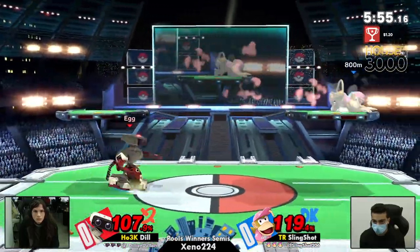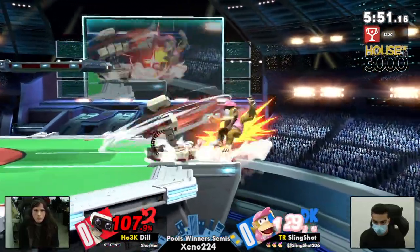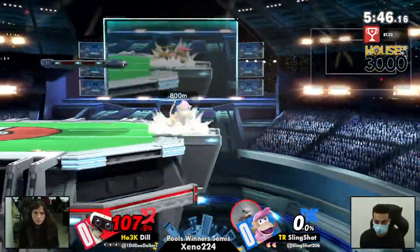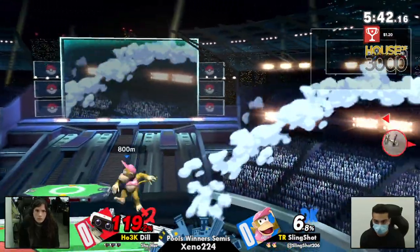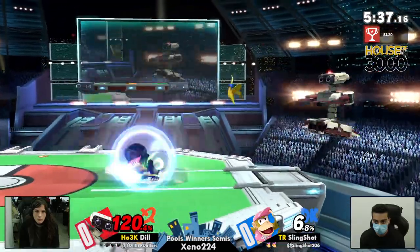It's actually kind of funny how the items for both of these characters are a little interchangeable — both Dil and Slingshot have been using them to convert as they usually would. Just barely going to be catching that neutral getup with the arm rotor. Dil taking the first stock. Now Dil's going to play a little bit with the ledge, make sure she's able to keep this lead. Even though it's a small lead, it's a lead nonetheless — a whole stock.